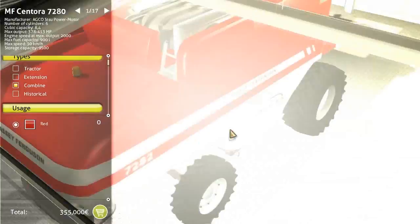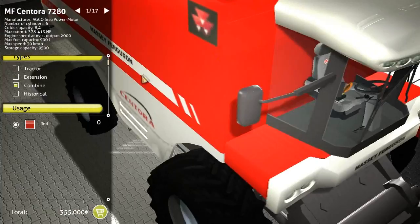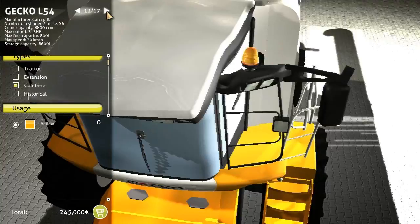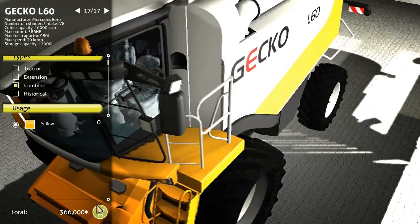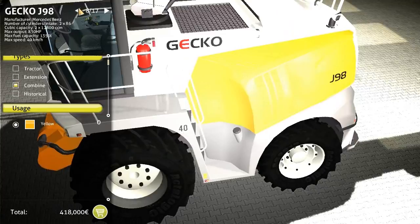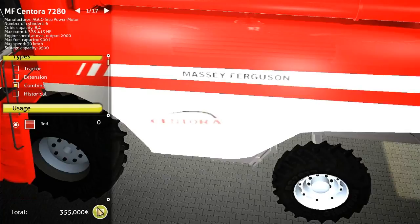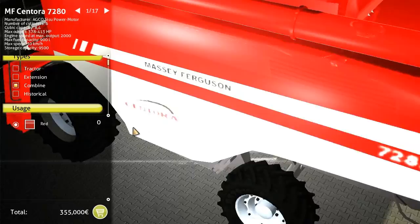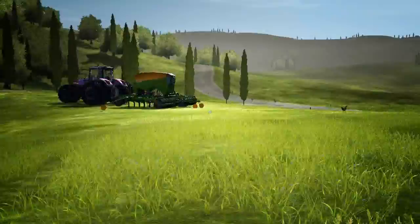This is as far out as we can zoom. I'm going to buy the most expensive combine — a Gecko L60 at $366,000, definitely buying that. But I don't think I have the money for it. I don't think the game is even registering that I'm trying to buy it. I don't think I'm going to torture myself anymore with this. So there you have it — Agricultural Simulator 2013, a game with a heck of a lot of potential but overall rather disappointing, especially if you have dual monitors. Until next time, I'll see you later.